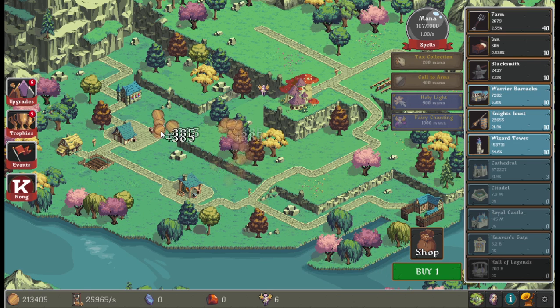The size scale on some of these things on the map is kind of weird — that's a cathedral and that's a farm. Don't think those are accurate size comparisons.